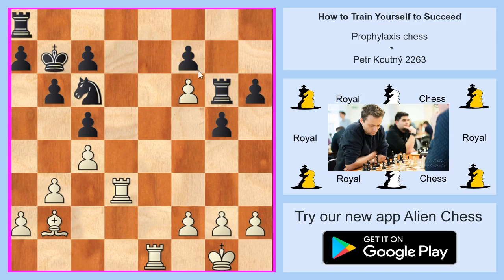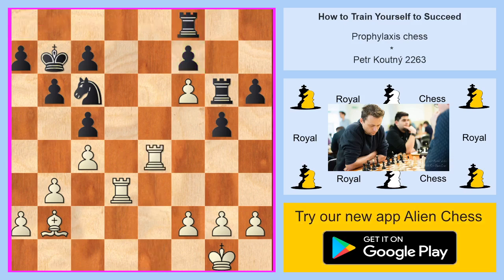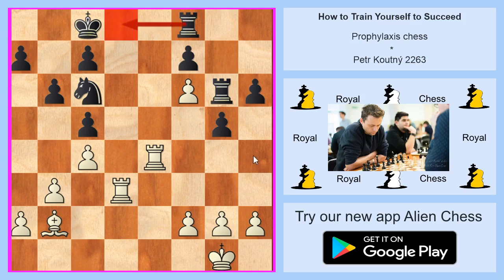Once again, you see that white wishes to attack F7 — what do you play? For many reasons, the move to F8 is the best move in this position. For example, black plays to C8 and is ready to go to D8 with the rook, and then everything is fine. That's the difference between two players.